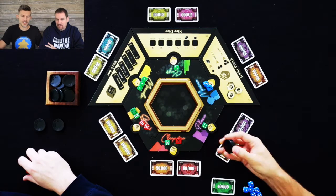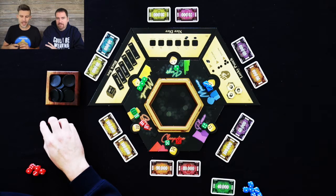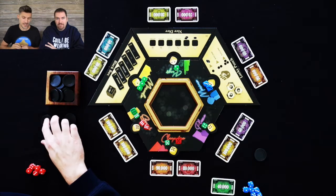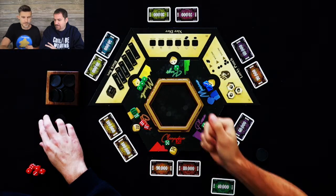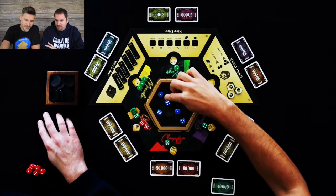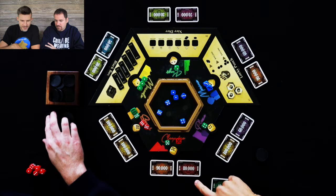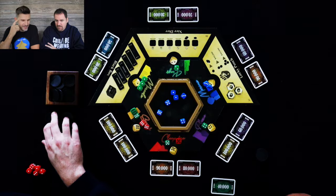One thing we haven't discussed is that in this game we actually get two of these poker chips, and if we don't like our roll, we can pass our turn by giving them up. However, they're worth $10,000 a piece at the end of the game. And at the beginning of each round, we get two more. Dang it. I don't like how I didn't get... so I have four. I could go ahead and combat him a little here. I don't like how there's only 30,000 there.